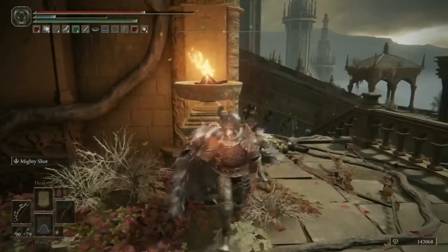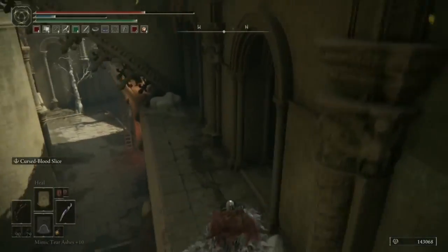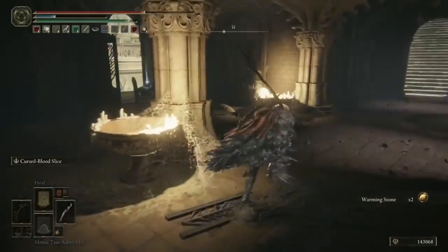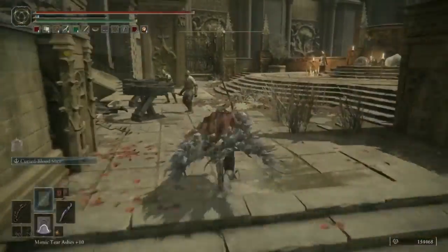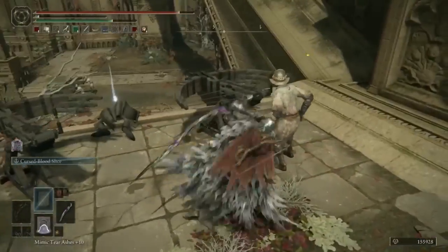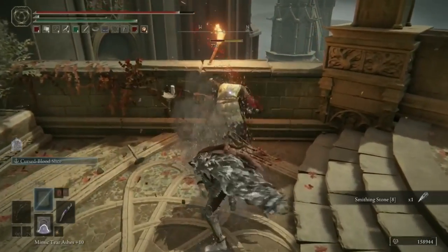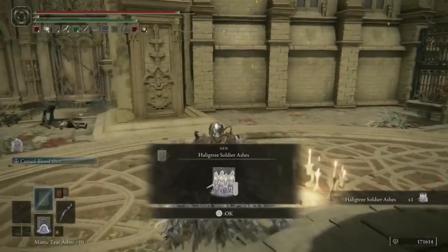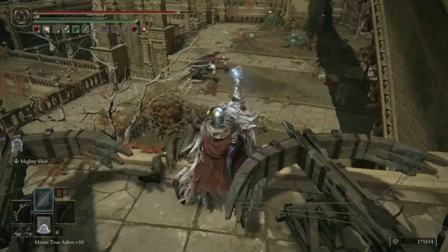Backtrack slightly, jump off the balcony and down this ledge. In this room are two more Clean Rot Knights and three or four soldiers patrolling around, so be very careful. Once you've cleared them, head out and come up the stairs, finishing up the last few enemies. Then turn around and start taking out the soldiers on the ballista. Grab the Smithing Stone 8 on this corpse, murder one last soldier staring into the distance, and then loot the Haligtree Soldier Ashes. Now take out the soldiers on the other two ballistas so they're no longer a problem.